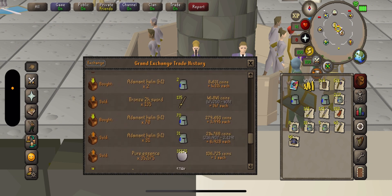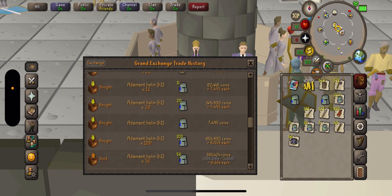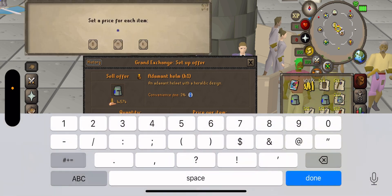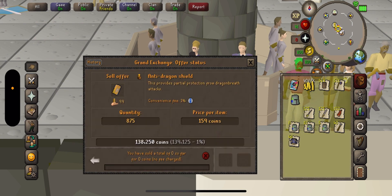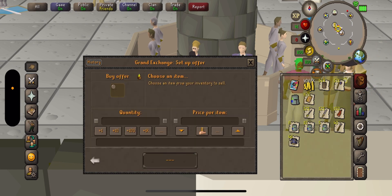Also bronze two-handers — yeah, that was me. I'll go to another account and show you. For right now I'm probably just going to sell these for 7,999 and see what happens. I'm going to buy some more anti-fire shields for probably like 110.